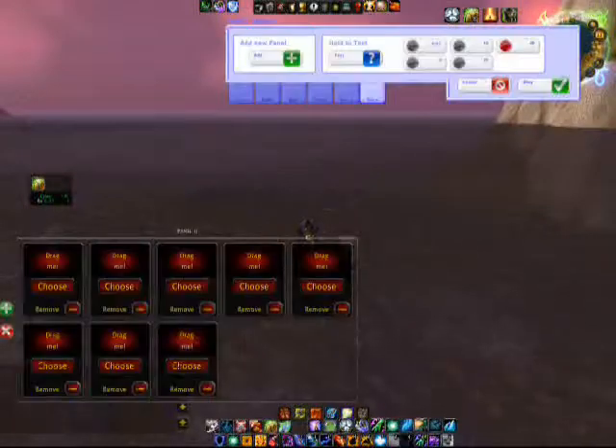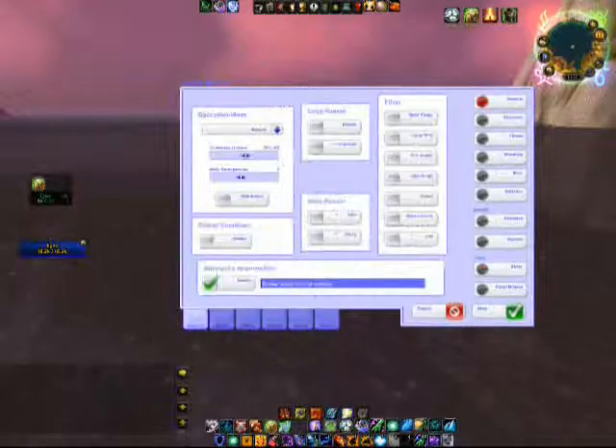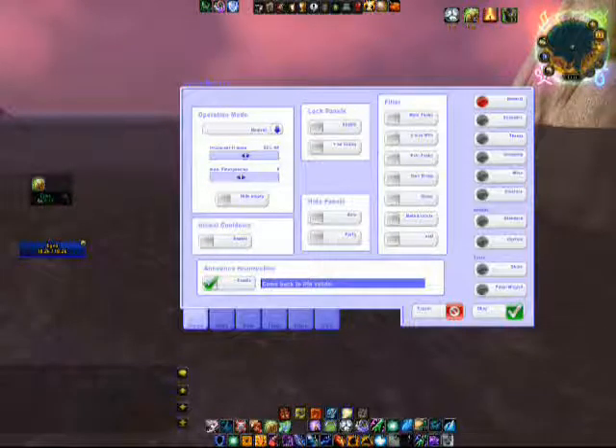Here we're in the General tab. The General tab basically just has all your general information: the Operation Mode, Global Cooldowns, Announce Resurrection, Lock Panels, Hide Panels, and Filters.